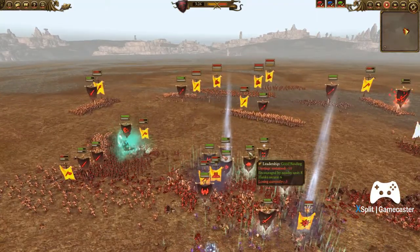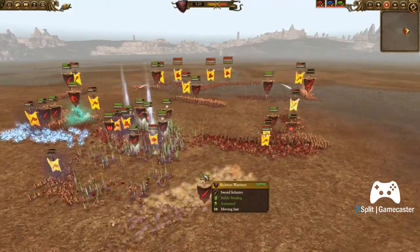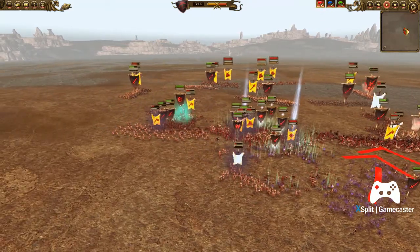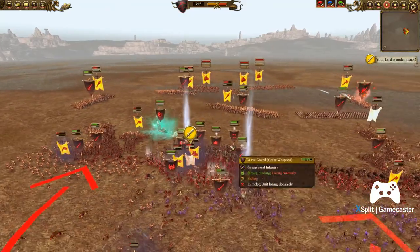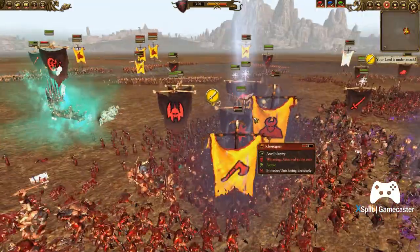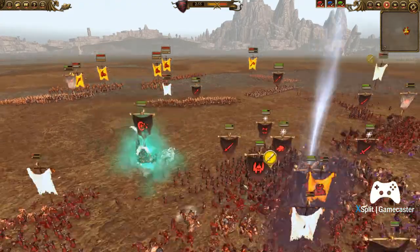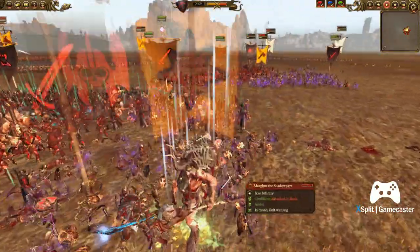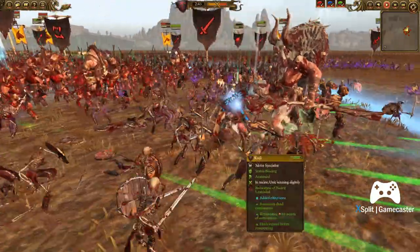Invocation of Nehek on this big blob — it's hitting a lot of units. It does cost around 20-something in this mod, so it's a very expensive spell. Spawning more and more Skeleton Warriors wherever Krell can reach, trying to break this line. My Graveguard with great weapons is doing okay. I've rounded off those Hounds of Pestilence — they are terrified. The Minotaurs are in a very attritious fight with three heroes and Graveguard with great weapons, getting drained by the Mortis Engine and drained by Kemmler. Over here you can see I'm sending Krell to fight Morgur, and Morgur just makes Krell look so small — tiny little Krell.